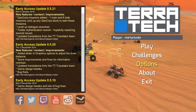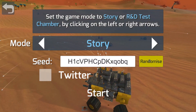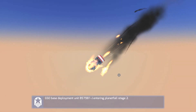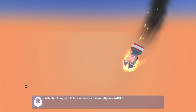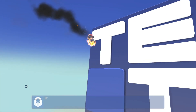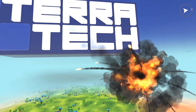So without further ado, let's go ahead and get started here with our game. We're just going to randomize the seed — that one looks nice — and get started. Alright, so here we're dropping in from space onto a new planet. Mayday, mayday guys! Crash landing imminent, initiate emergency salvage protocol. As we fly by the logo and... explode.